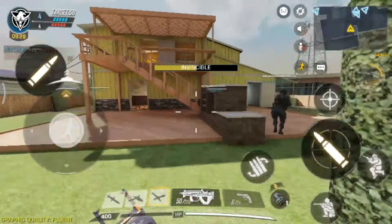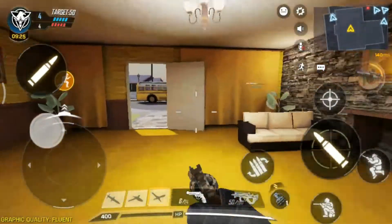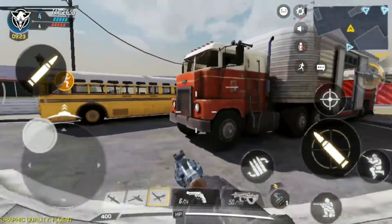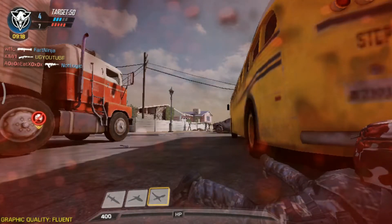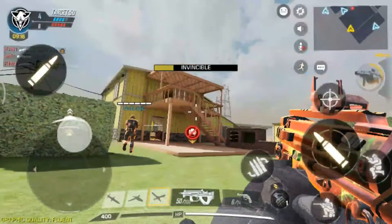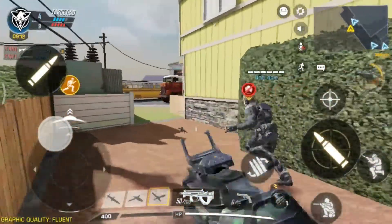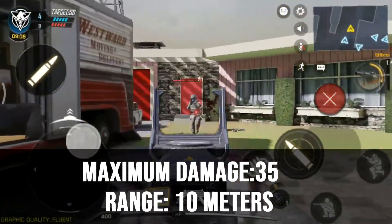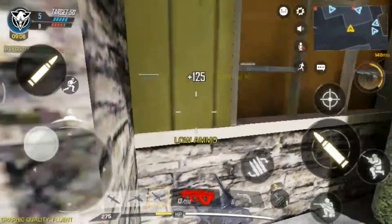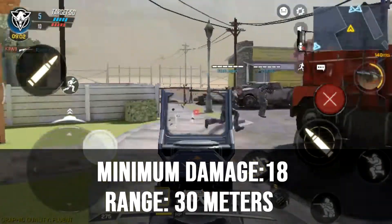The PDW 57 has a very low rate of fire compared to most other SMGs, but in addition has higher damage. This makes it a more versatile weapon and it is mostly used in close encounters. If you want to use this weapon in medium-range combat, you can always use the Long Barrel, which will slightly increase the firing range. This weapon will deal a maximum damage of 35 within a range of 10 meters, dropping off until 30 meters with a minimum damage of 18.